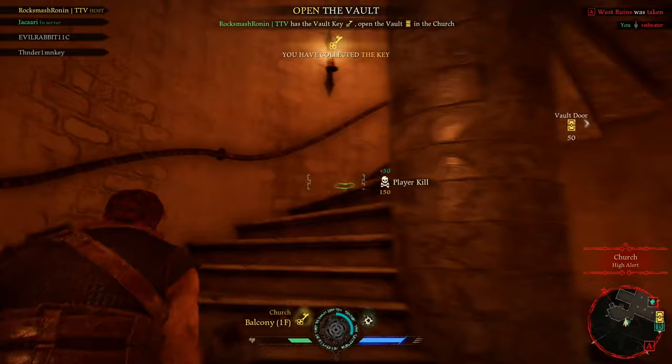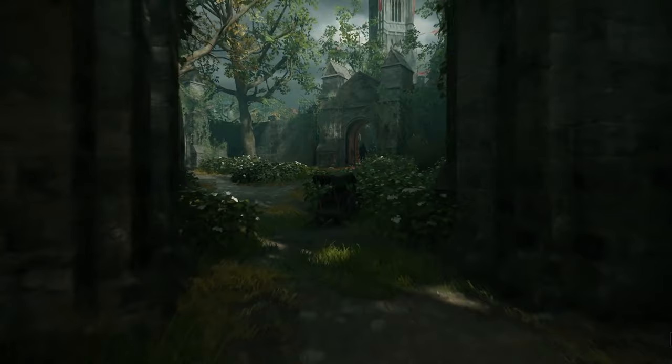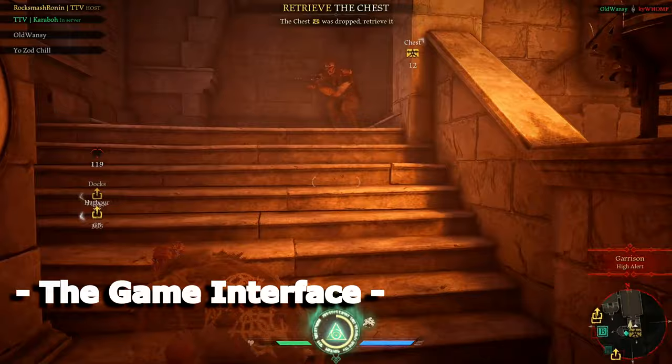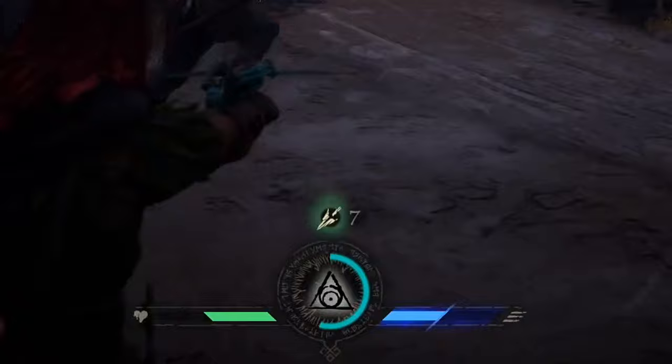Hood does a very solid job of teaching you the basics in the form of the starting tutorial. You start out as Robin, carefully eyeing the Keep. The tutorial carefully explains the goals of our heroes as well as quick explanations of their strengths and weaknesses. While in-game, the amount of displayed information on screen is relatively minimal, which lends to a more immersive experience. At the bottom and in the middle of the screen, you will find your character's relevant info.